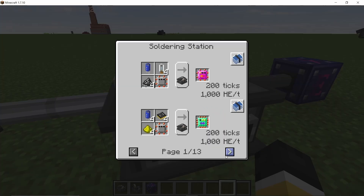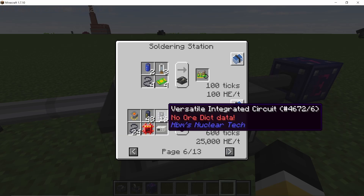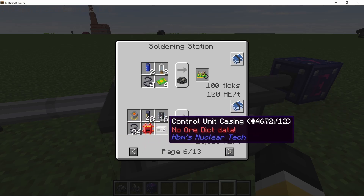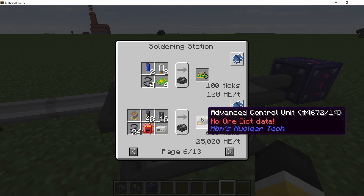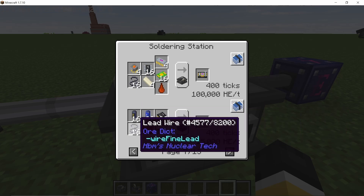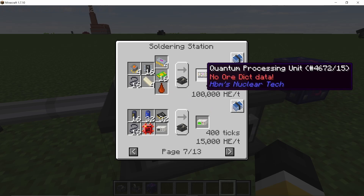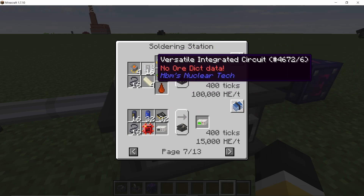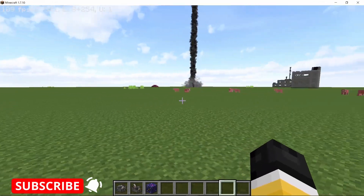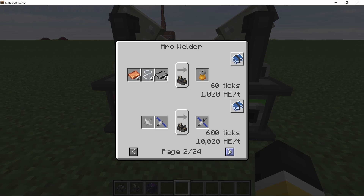If we take a look at some advanced recipes, like the advanced control units which are going to be used for nuclear bombs or WMDs, we also have the control unit quantum computers which will be used for Gerald. Basically the soldering station is pretty important — you can craft a lot of circuits from it which will be needed for electronics.